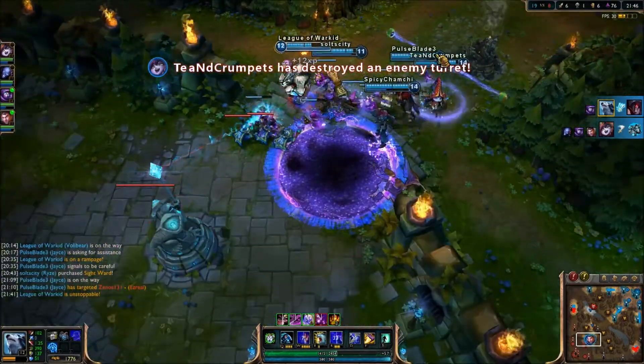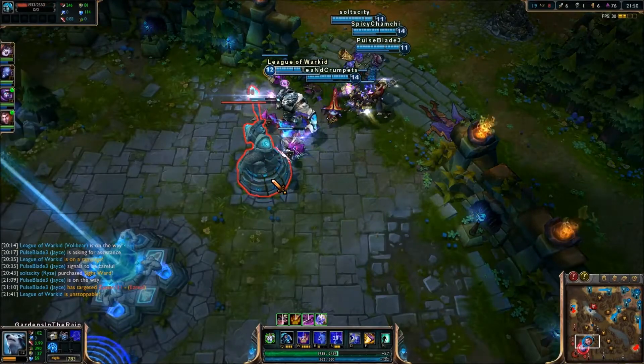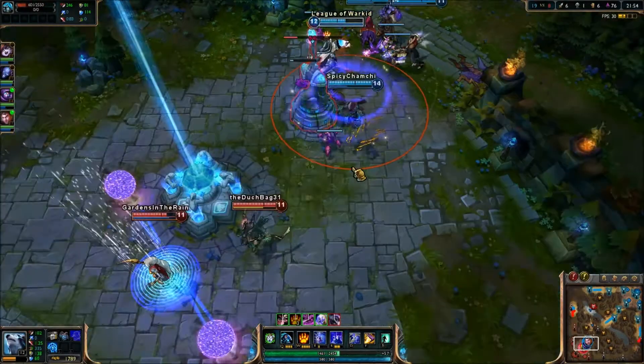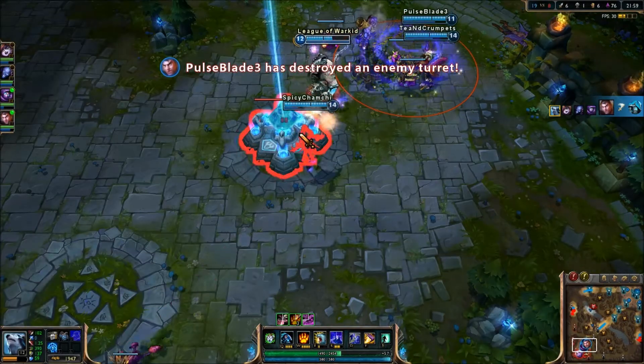So I am unstoppable now — six and one with six assists. 76 CS, not bad. So it probably just popped the invisibility. Look at that damage — I'm not the hardest carry, but I think it is good.